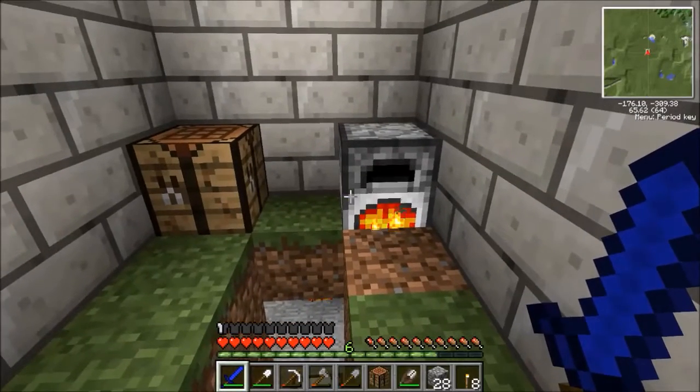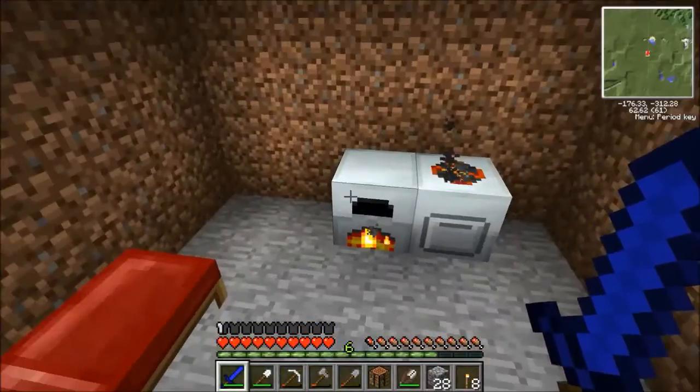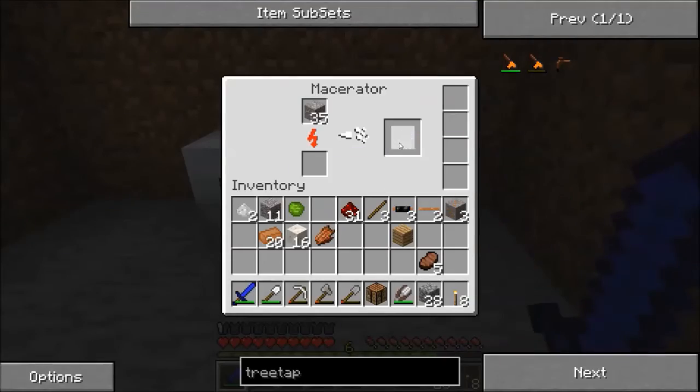To run the extractor, we need an electronic circuit and a machine block to add to our extractor recipe. So let's see. Oh, the machines are humming — it's so fun.